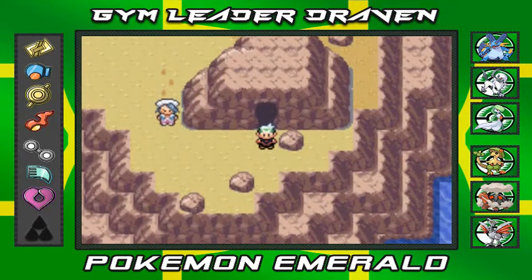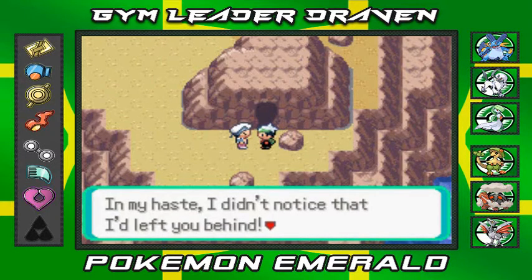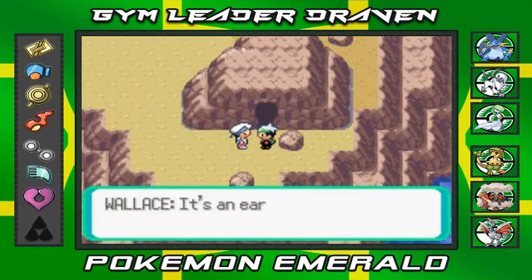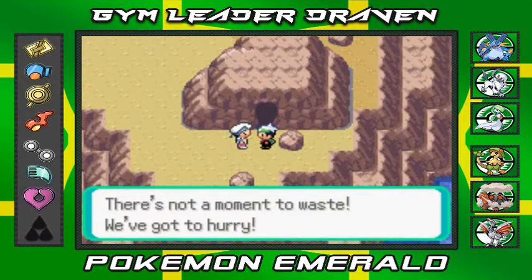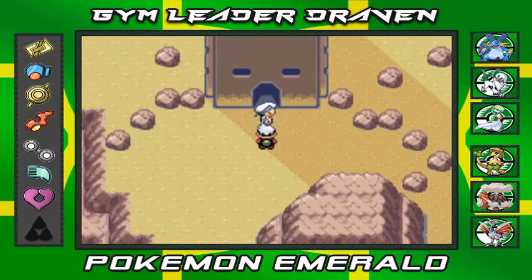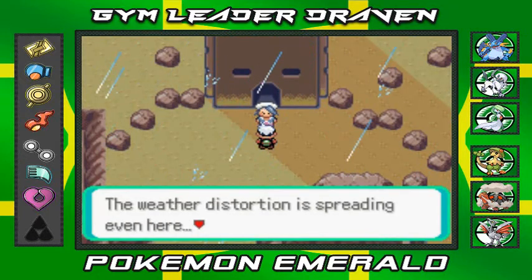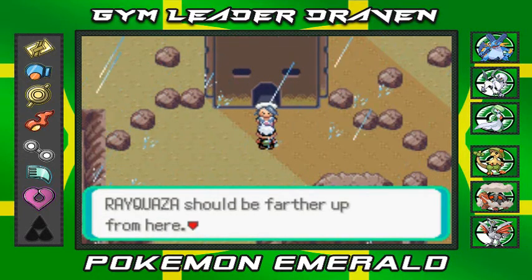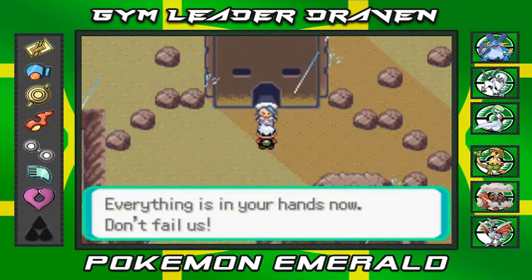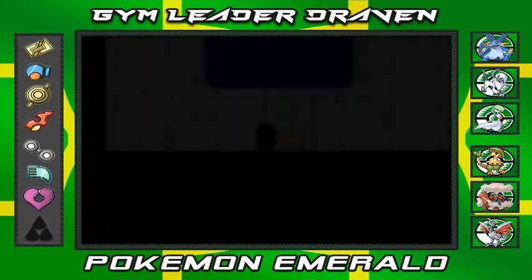Wallace is at the Sky Pillar — he says he's terribly sorry he didn't notice he left us behind, and that he's opened the locked door of Sky Pillar. There's an earthquake — there's not a moment to waste. The game says the weather distortion is spreading even here, and Rayquaza should be further up. Wallace says he's worried about Sootopolis and has to go back, leaving everything in our hands.